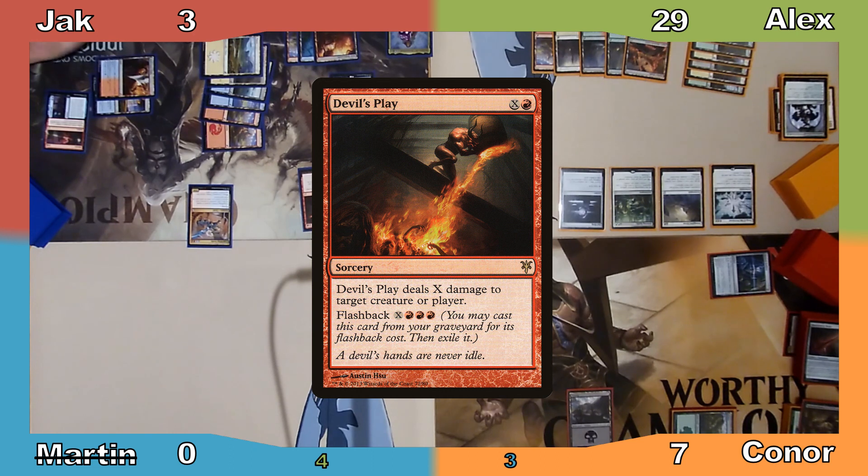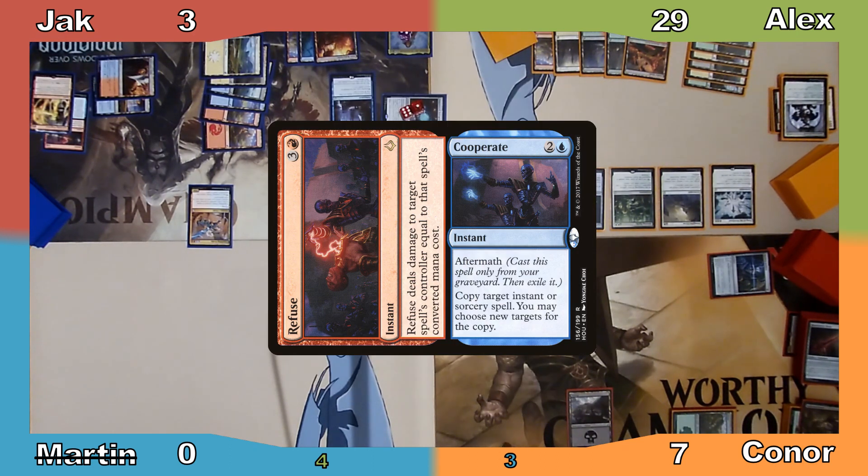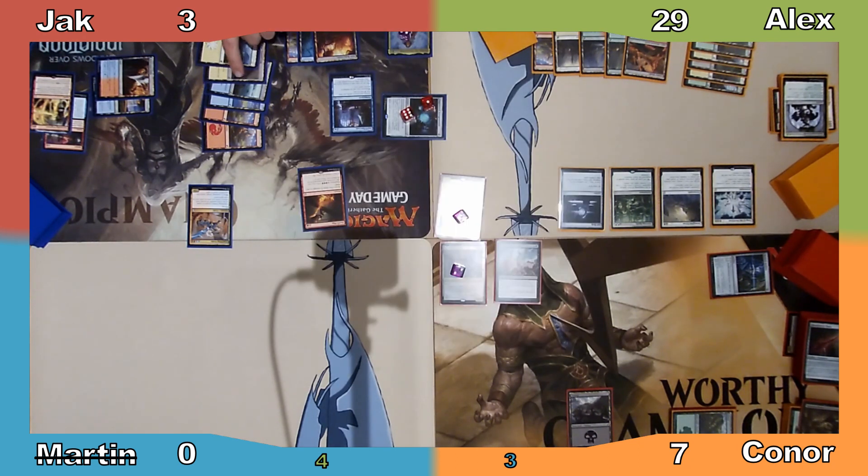Jack casts Increasing Vengeance having the copy target Alex, followed by Co-Operate, also choosing Alex as the target of the copy. This deals lethal damage to both players, ending the game with Jack as the victor. And that, dear viewers, is why you never let Jack survive if you have a way of killing him.